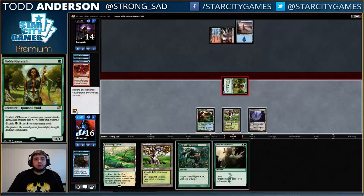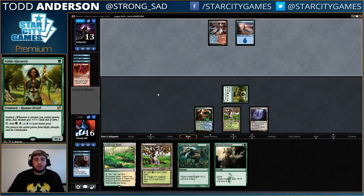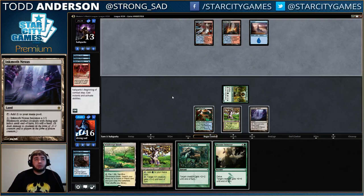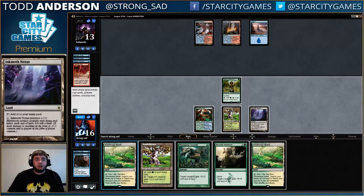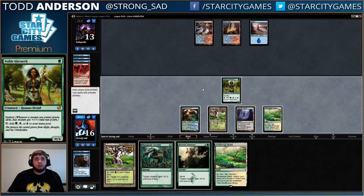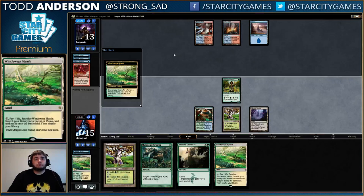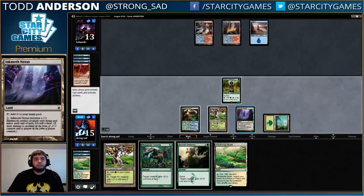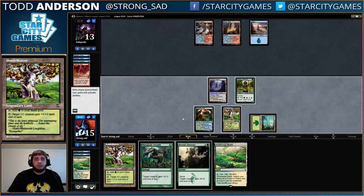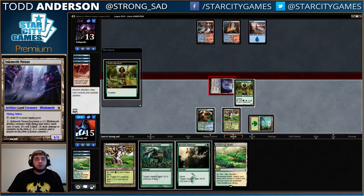Even if he plays Rabble Master next turn, that's fine. He can go snap bolt if he draws a land — if he plays Rabble we actually just get to eat the token. If he goes for snap bolt, we can Mutagenic. We can actually just Pendelhaven, Mutagenic Growth, and become a 4/4 — so let's see what he does.